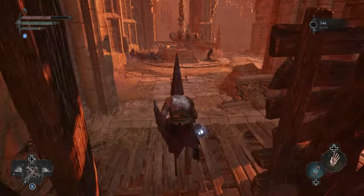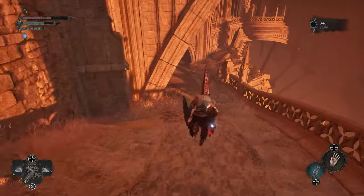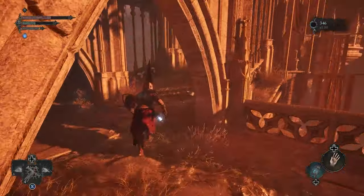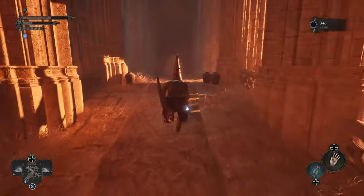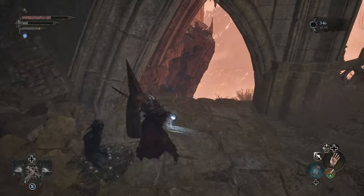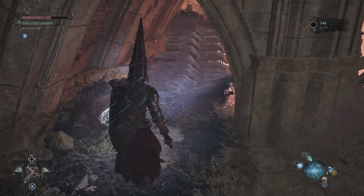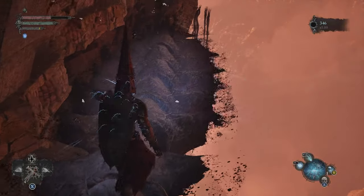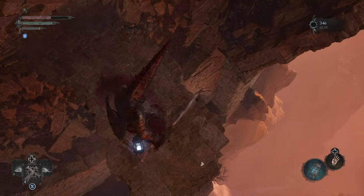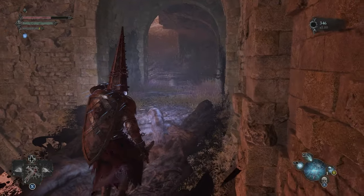Continue forward until you cross over a bridge and reach a dead end. At this point, pull out the Umbral Lantern to reveal a platform you can step out onto. Locate the solid ground below and put the lantern away once you are standing over it to drop down. Then use the lantern once more to cross over two gaps.